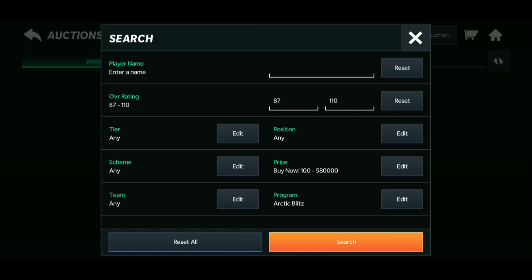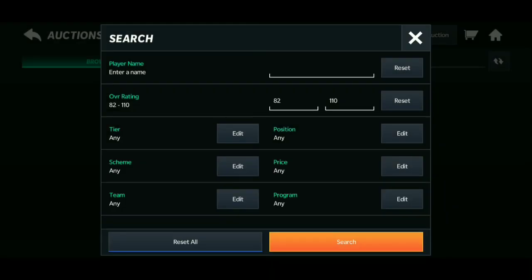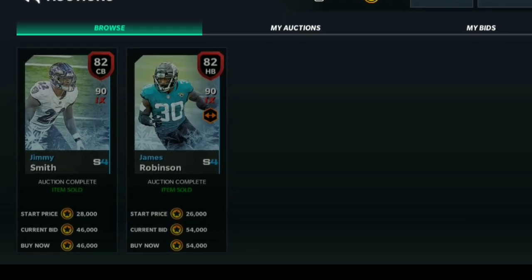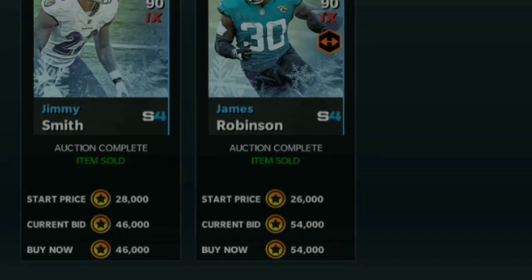Cards tend to start high in price when a promo launches and then decrease later — probably when new masters or a new event drops and shakes things up. Now for one last filter: the 82-rated cards. You can get 82s cheap right now, around 46,000 to 60,000 on the auction house. These are competitive filters, which is exactly why I prefer playing through the castle events in the Ultimate Freeze instead.